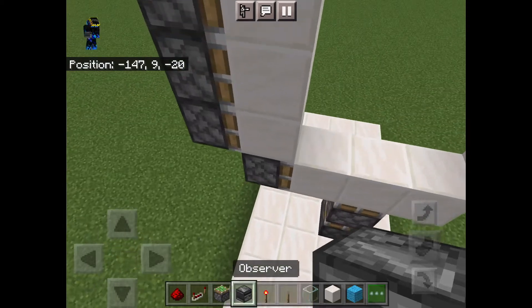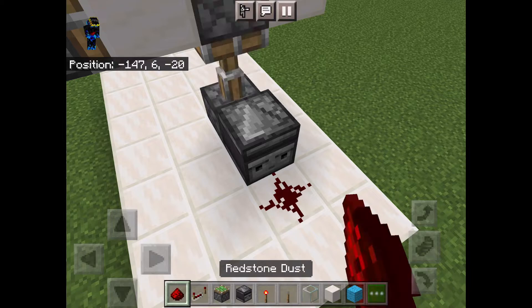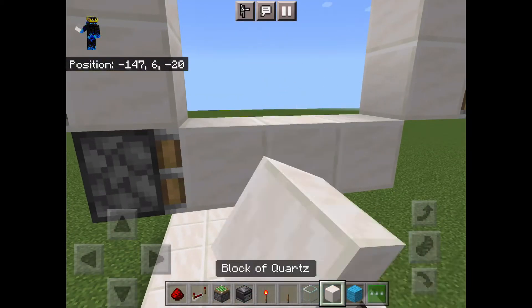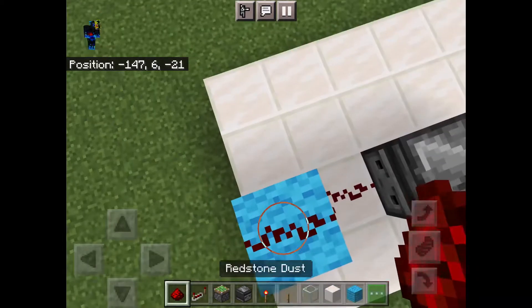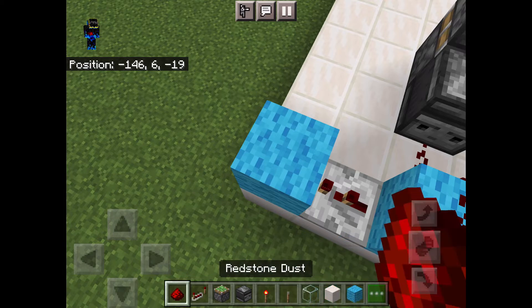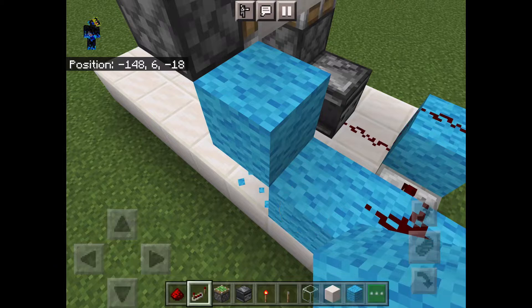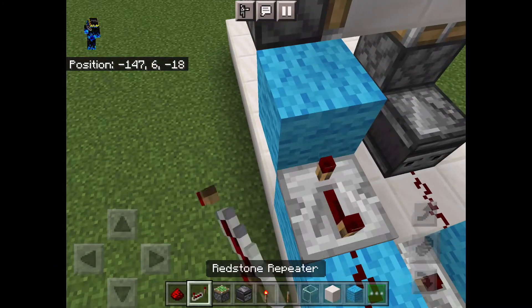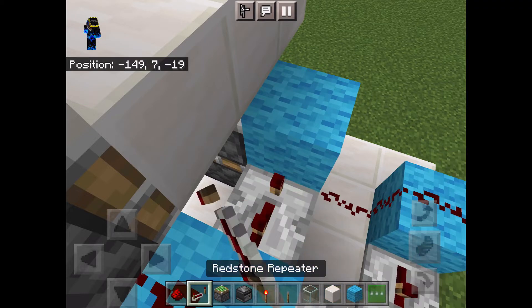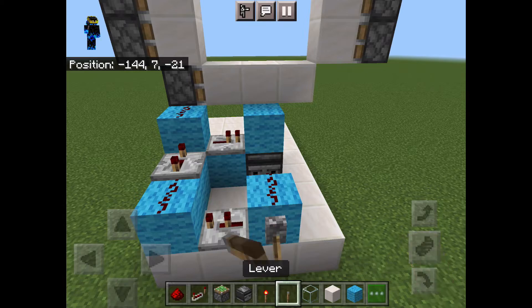Go around and place an observer into the bottom sticky piston. Then place redstone in front of the observer and a block next to the redstone. This block will go up if done correctly, so put it back. Place redstone on the block and a 2 tick repeater coming out of the side of the block. Then place a block with redstone on top, then place 2 blocks like this, and place a 4 tick repeater into this block and place redstone on that block. Then place 2 blocks like this and a 1 tick repeater into this block. Now you have finished the redstone for the closing of the main bulk of the door.